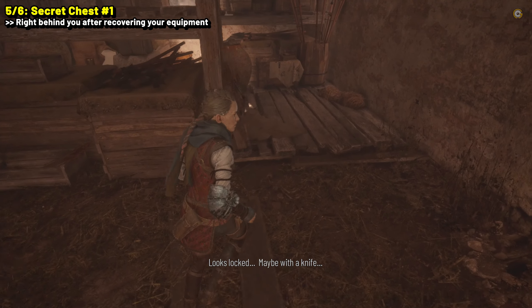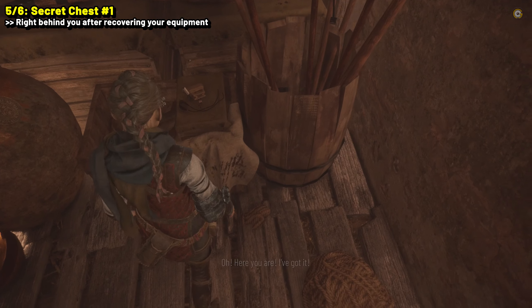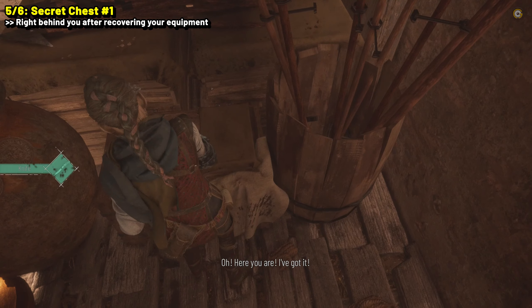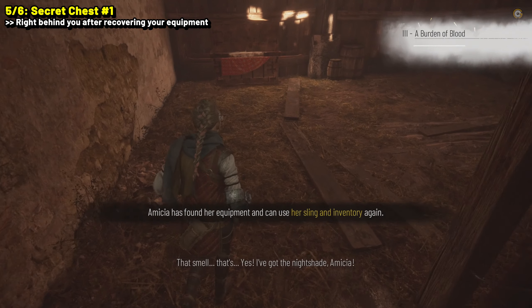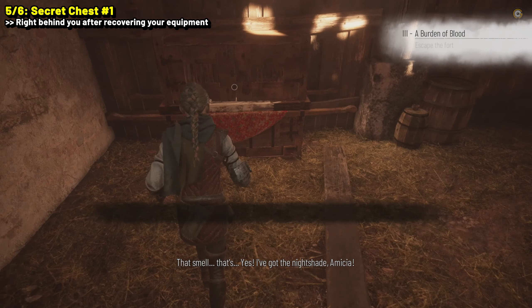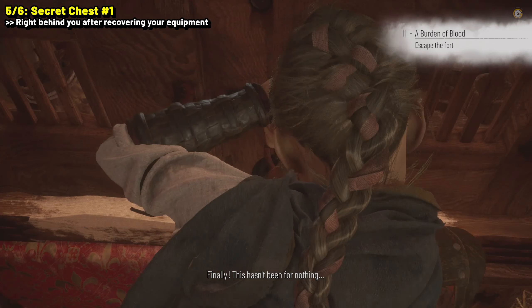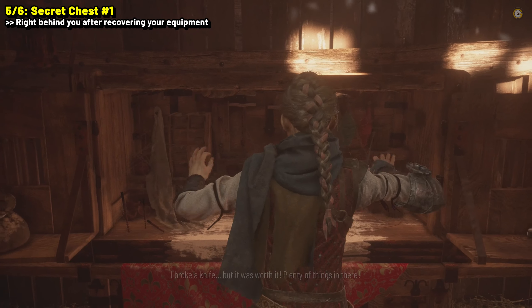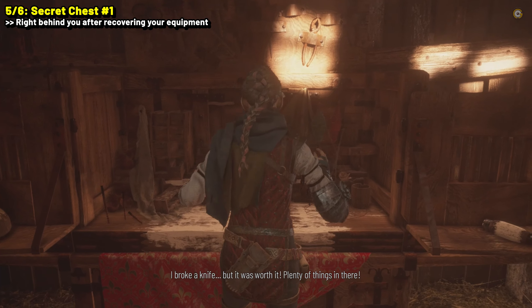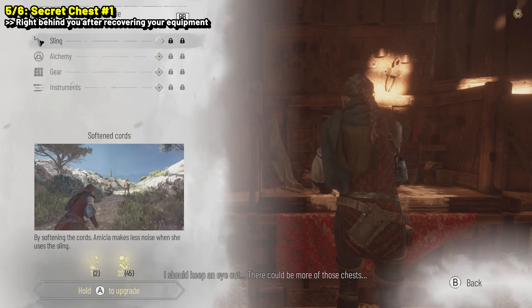Looks locked. Maybe with a knife. A knife — here you are. I've got it. Careful with that. Alright? I know. That smell. That's... Yes. I've got the knife shade, Amicia. Finally. This hasn't been... Oh. Damn. What was that? I broke a knife. But it was worth it. Plenty of things in here. I should keep an eye out. There could be more of those chests.